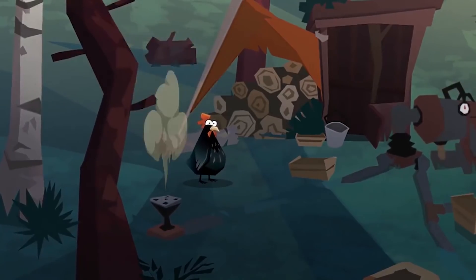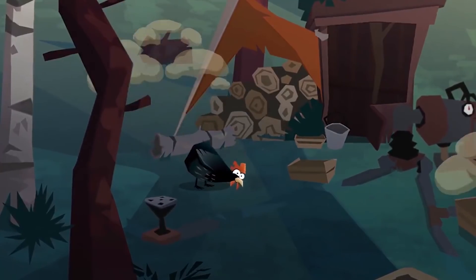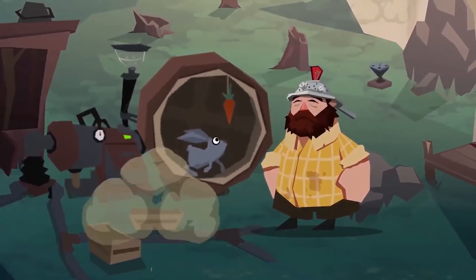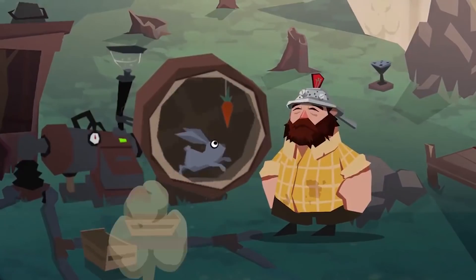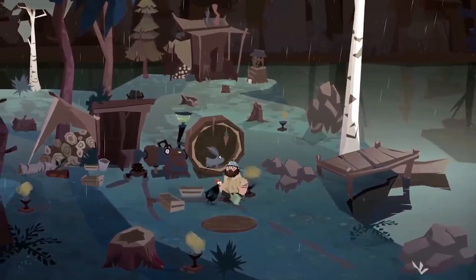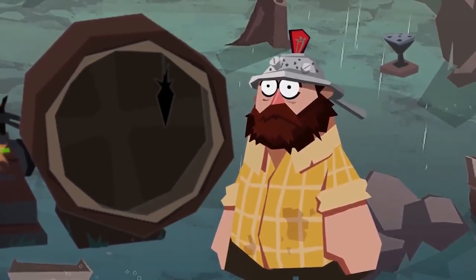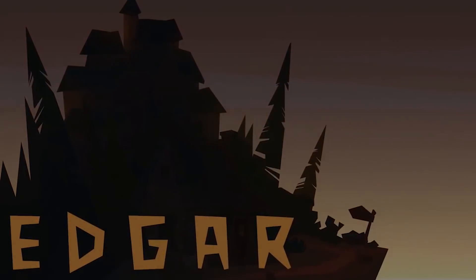Grace, tenacity, determination — but above all, pure cleverness. A being so splendid that it had to come with an equally brave partner. This mighty being is Edgar, its magnificent friend and protector, working days and nights to keep their haven unharmed. But what would happen if chaos came to strike? If their lives were threatened? Or worse, if squashes ran out? Only when a man is backed against a wall will his true self be revealed — a man or a chicken?